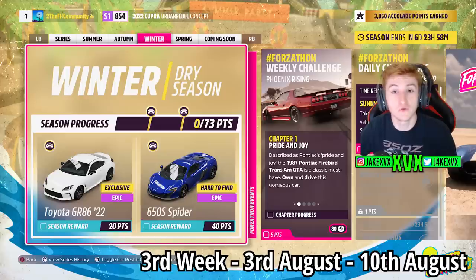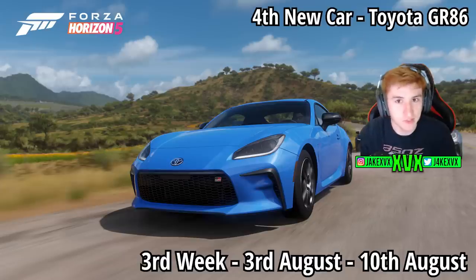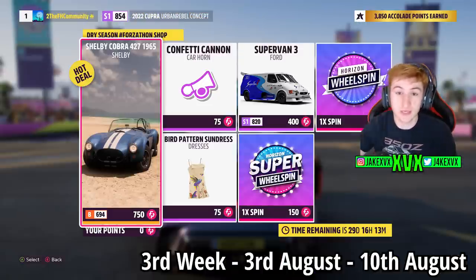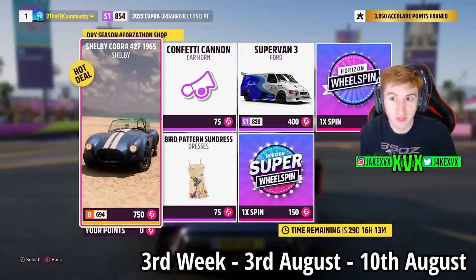On to the third week. We have another new car — the Toyota GR86 from 2022 for 20 points. For 40 points we've got the McLaren 650S Spider returning. The Forzathon shop for that third week has the Shelby Cobra 427, the Ford Supervan 3, a bird pattern sundress, and a confetti cannon horn.